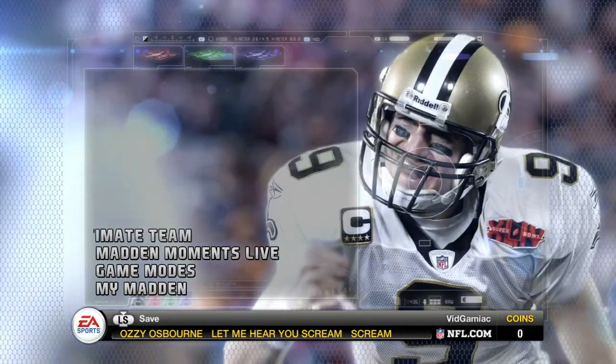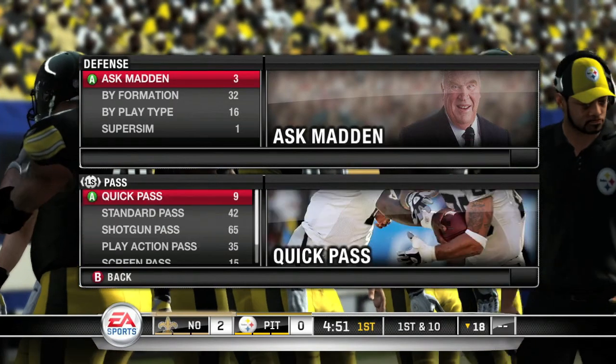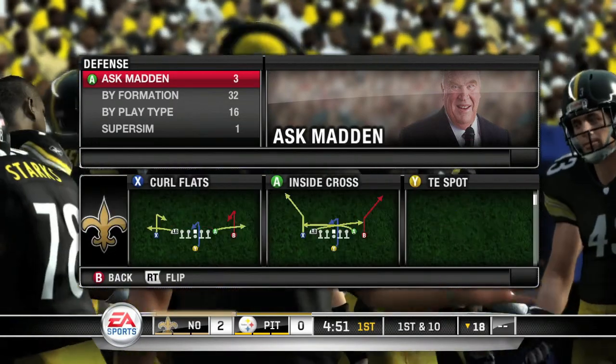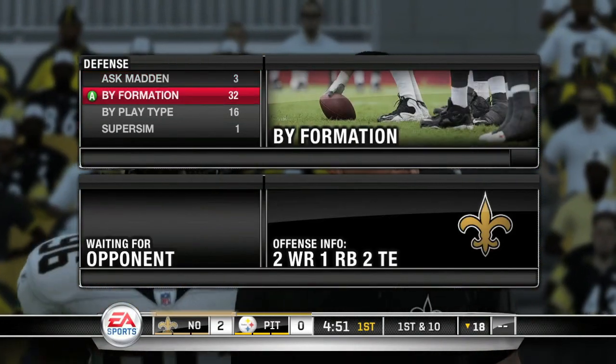To do this you want to go into a play now game. You can use two controllers to help out, and on your second controller you want to be on offense. Pick a play that isolates one of the receivers.